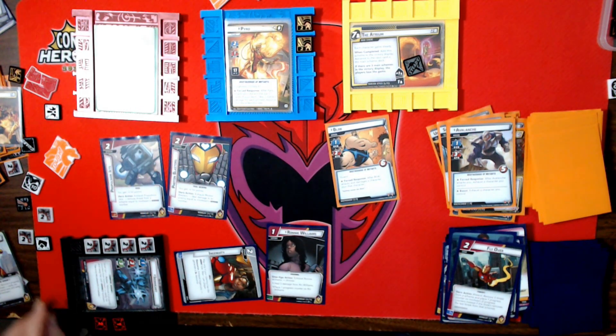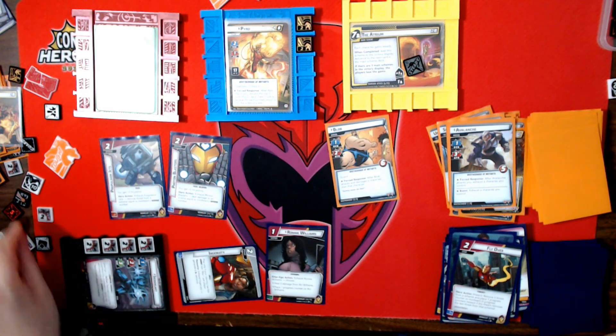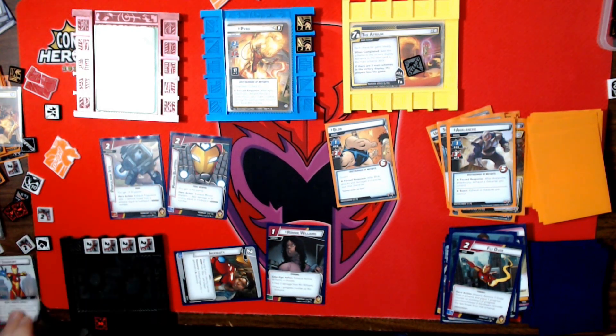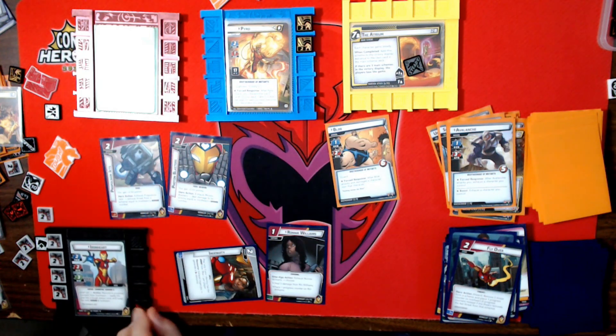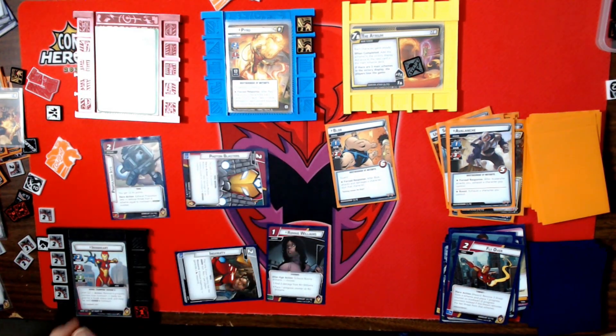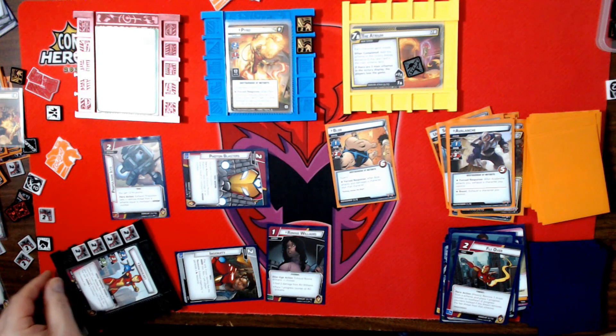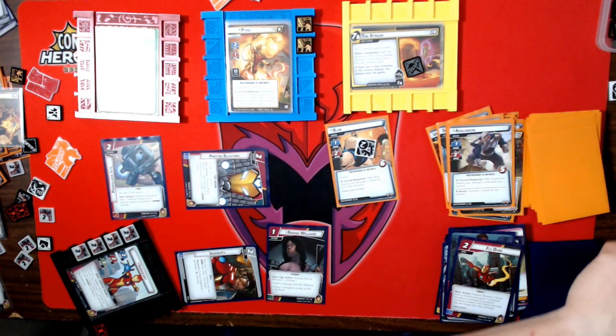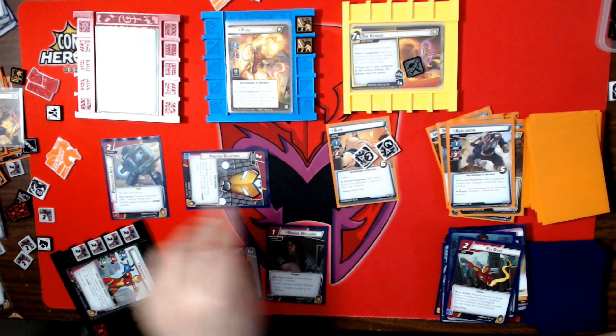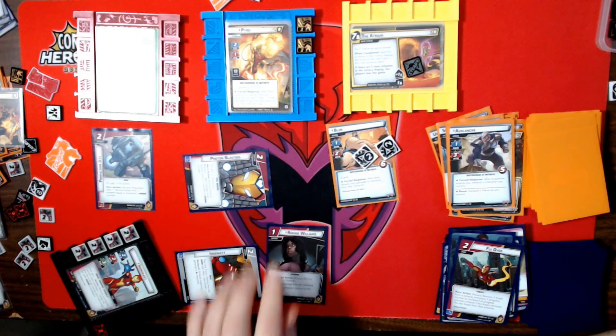Move three threat — do one, two, and a Flyover. I've removed all the threat — that's two plus another one, three — so that's eight progress counters. I'm going to spend six of them to get to version two and ready. I'll hit Pyro for two with the Photon Blasters, which thwarts Blob. There's nothing to thwart right now.